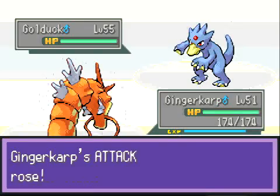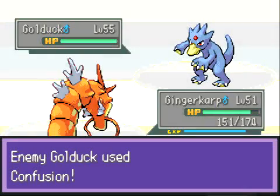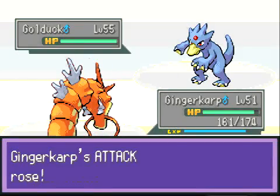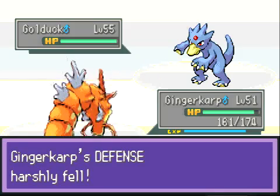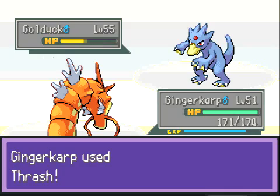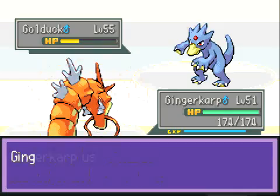Here comes a Golduck, that gives me an opportunity to set up my Dragon Dances on Ginger Karp. He's going to use Confusion, which shouldn't do too much unless he gets a confuse off, which would be pretty lame. He does not - I'm going to eat my Leftovers and go for another Dragon Dance. No, he's going to go for Screech, so that actually lowers my defense. I don't think he has many good physical attacks, but I don't want to risk it. Let's just go for a Thrash - although now that I'm thinking about it, Thrash will confuse me after two to three turns, and after minus four defense and plus two attack, hurting myself in confusion could KO me.